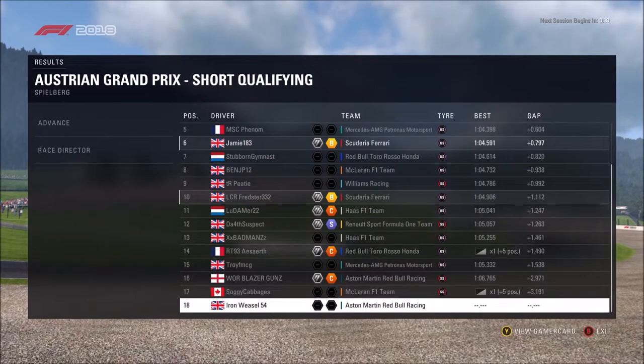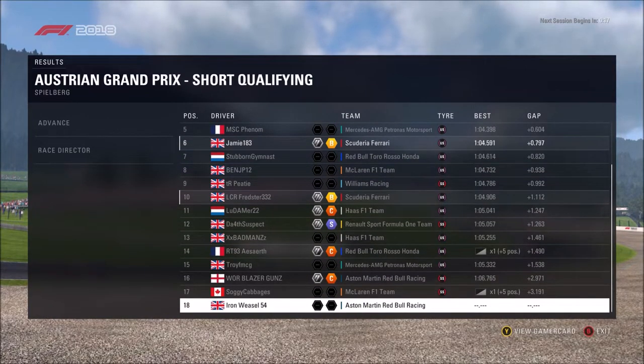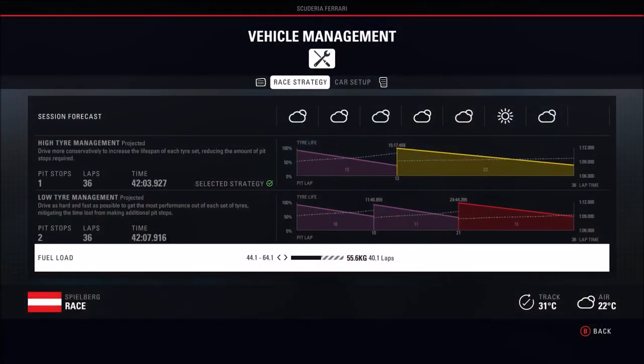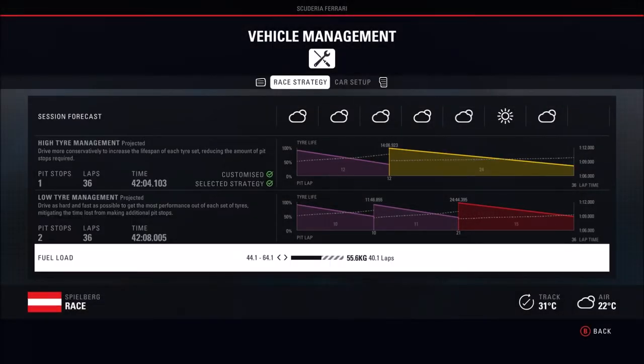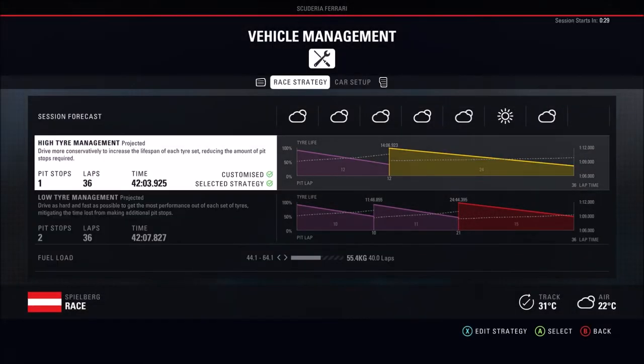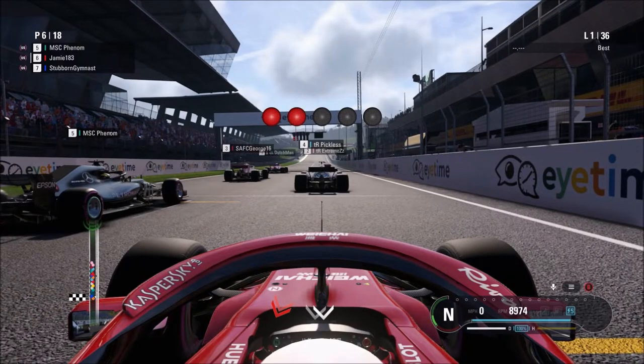Vestalan on pole with new teammate Extremes in second, so a good day for the Thrive boys in the Force India. I'm in 6th. My teammate Fred is down in 10th, so not the best qualifying session for him, but that means we're starting on Ultrasofts as I'm inside the top 10. Putting a little bit of fuel in, and a one-stop strategy should be fairly straightforward. Now coming on to the grid for the 5 red lights for the Austrian Grand Prix.